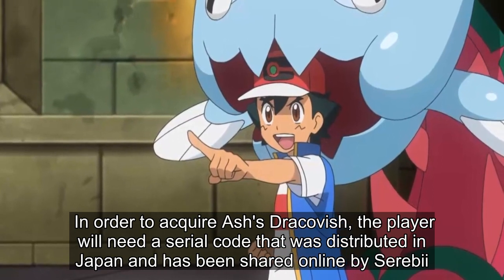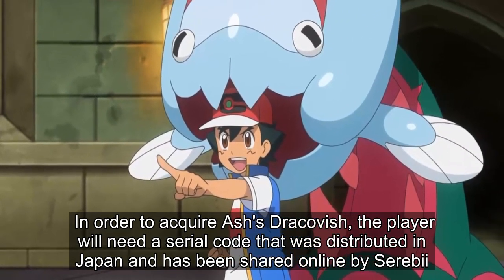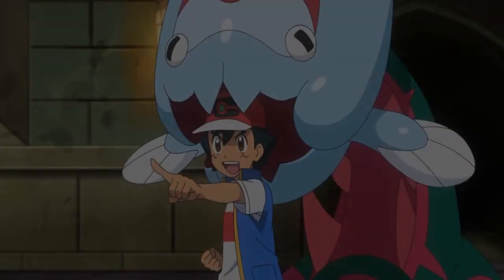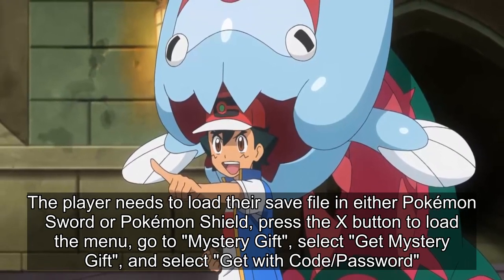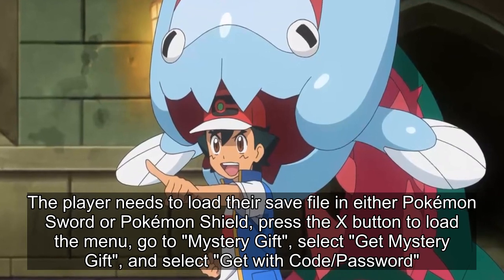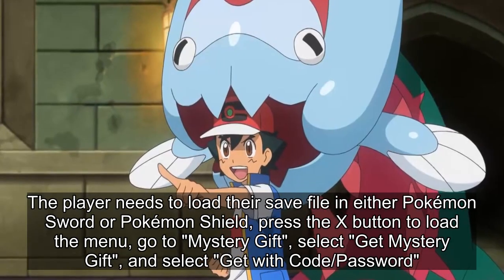In order to acquire Ash's Dracobish, the player will need a serial code distributed in Japan that has been shared online by Serebii. The player needs to load their save file in either Pokémon Sword or Pokémon Shield, press the X button to load the menu, go to Mystery Gift, select Get Mystery Gift, select Get with Code/Password.